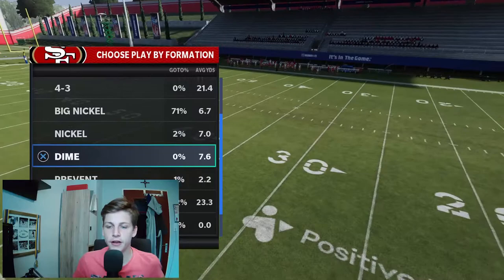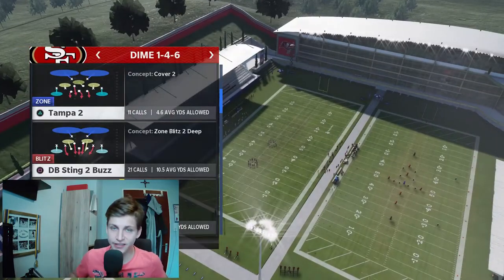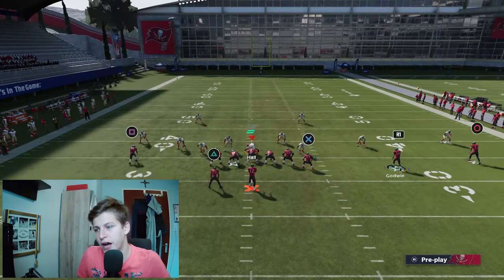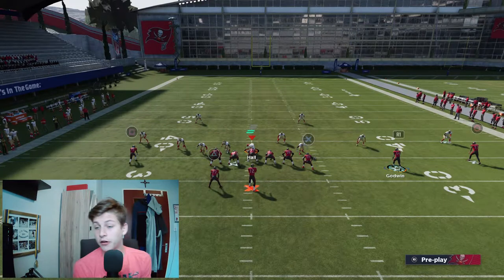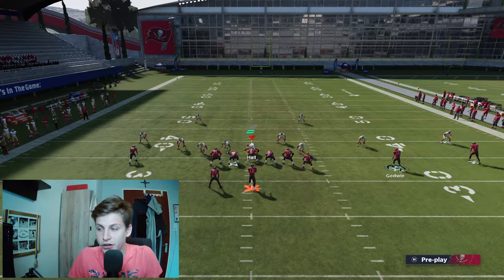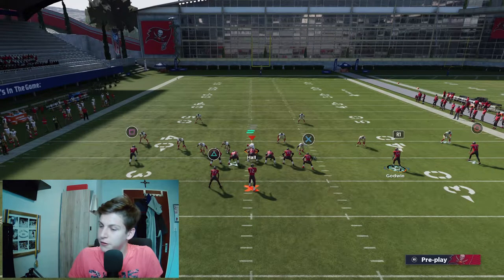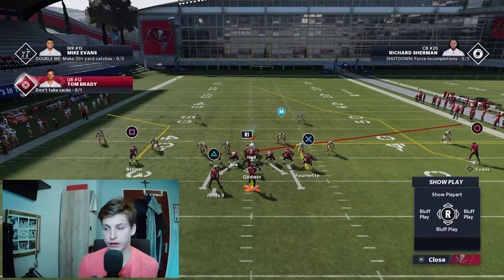Alright, now moving on with PA Fork. Let's talk about it real quick. This is not an amazing play — it's a decent play, one notch below Scat. We want to put Goodwin on a slant, Brown on a corner route, Fournette on an out route, and smart route Mike Evans. This is an amazing play against cover two. I'll snap the ball and you'll see why.